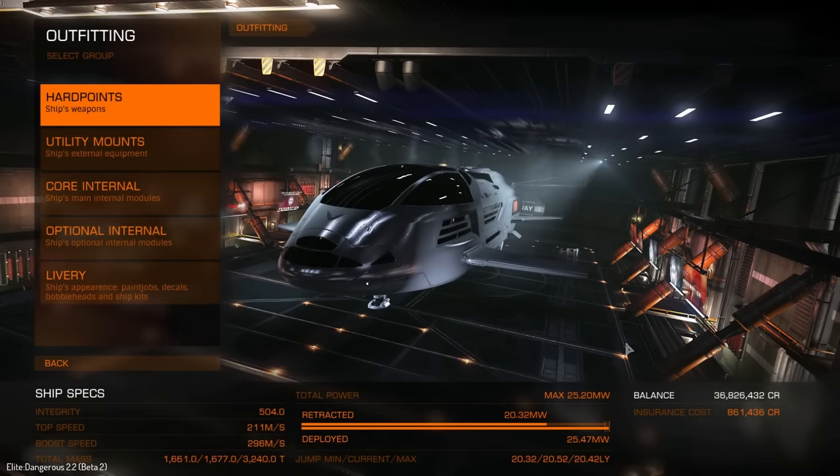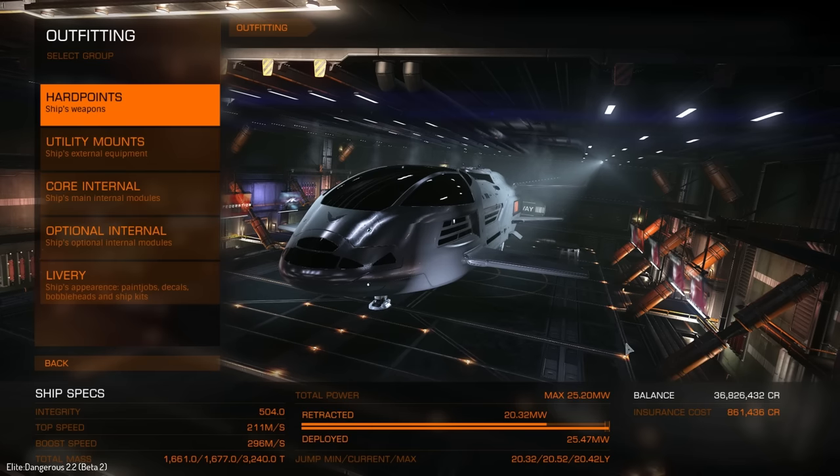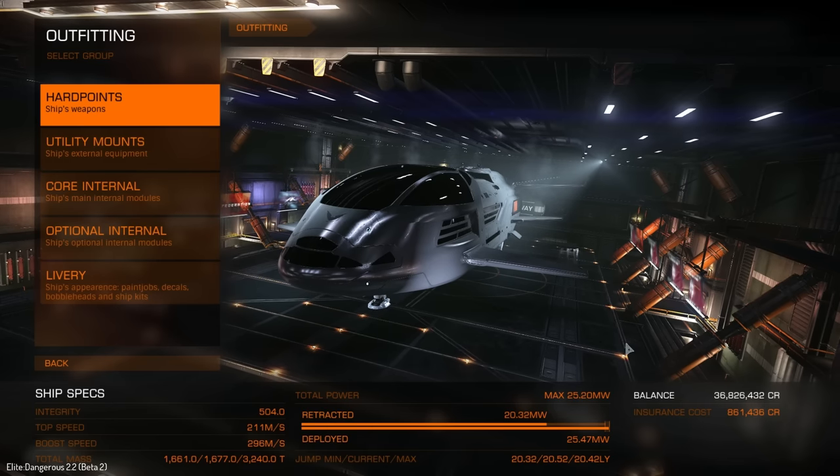Hello again friends and LolaWolfpack members. ChaosWolf here and welcome back to the Elite Dangerous 2.2 beta server. We're going to have a look at the Beluga Liner once again, but this time somewhat A-rated.